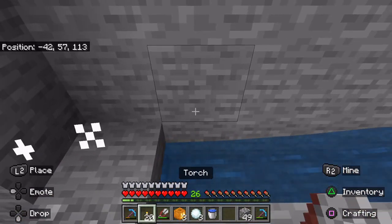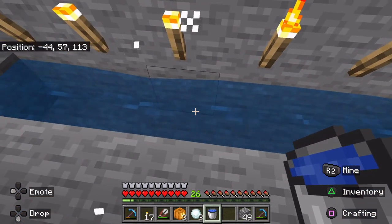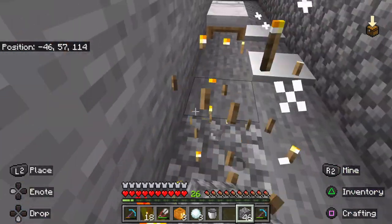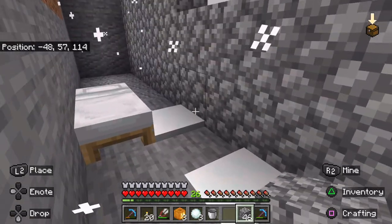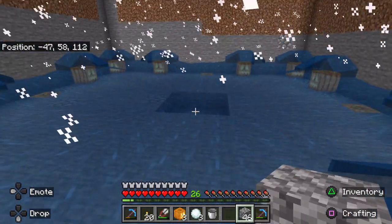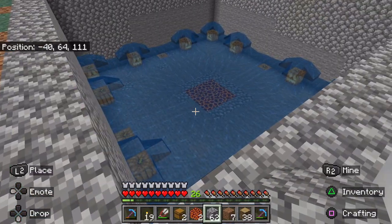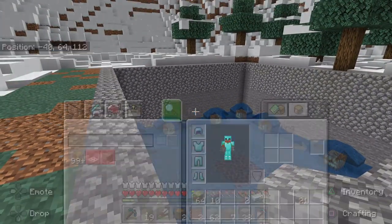I'm going to build a trough of some sort underneath. I've changed from a 4x4 to a 3x3 — I need to get to the bottom otherwise I won't be able to do anything. There it is — a 3x3, which is perfect. Get ready for a dramatic change — boom! And it works, with the cobblestone edge.